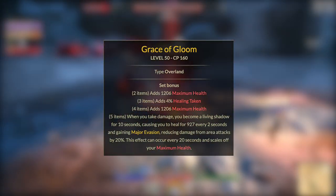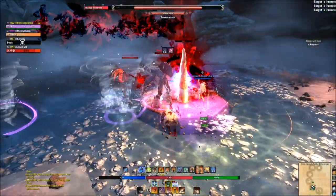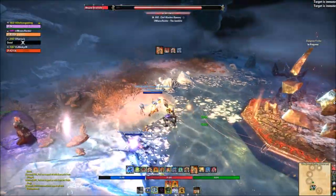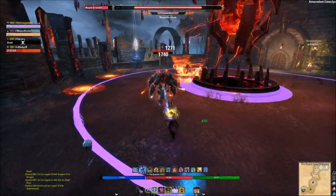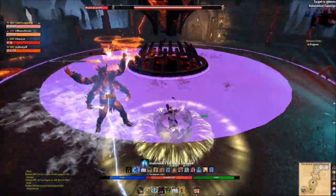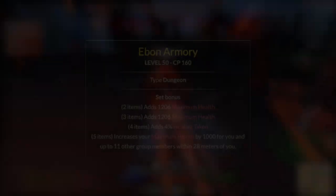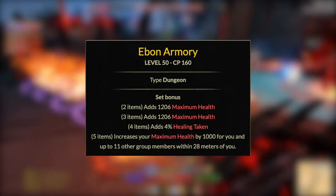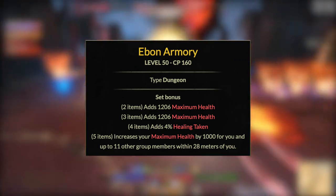You can buy Grace of Gloom off the trader. Doing overland content — delves, world bosses, public dungeons, and dolmens — each have a chance to drop specific items. This set will help with survivability and self-heals if you struggle learning to tank. The next set I'd work towards is Ebon Armony from Crypt of Hearts 1 or 2 — you don't even need to complete the veteran version to get a full five-piece.